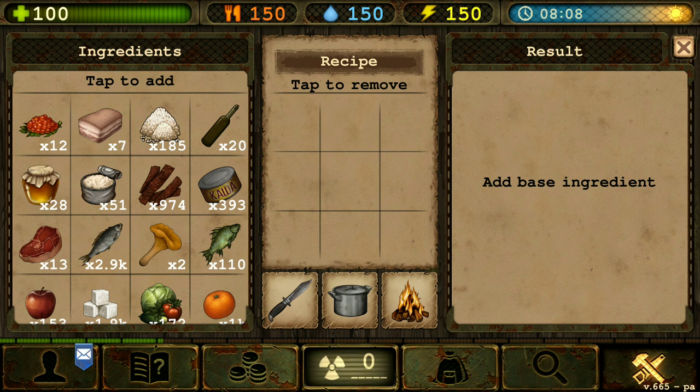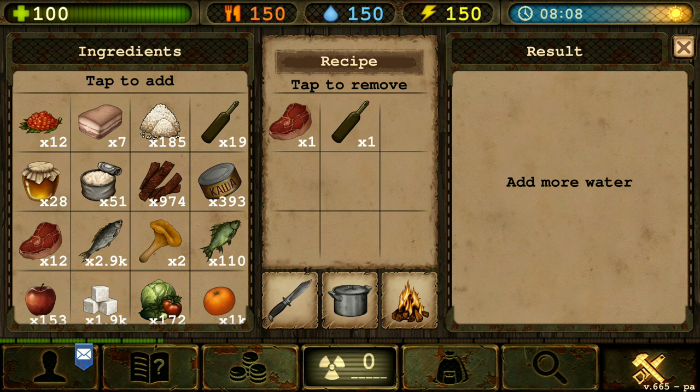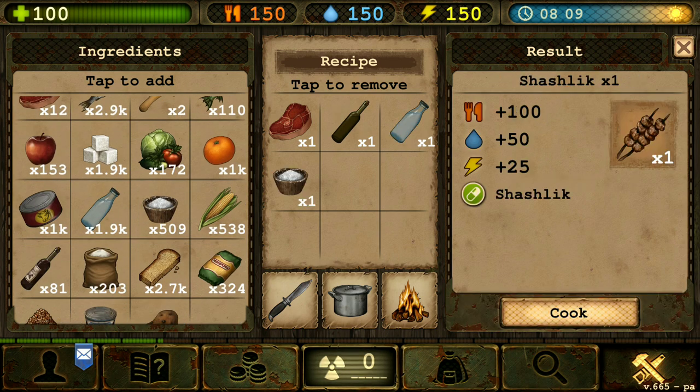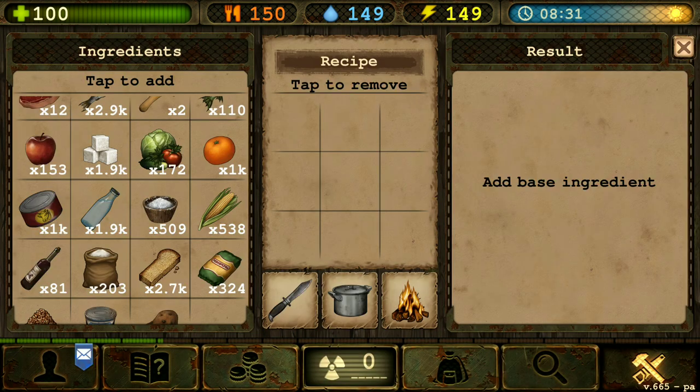Let's start in the raw meat section. We're gonna make the shashlik. That would require one beef, one wine, water, and salt. There we go, the shashlik. Let's cook up some of that.